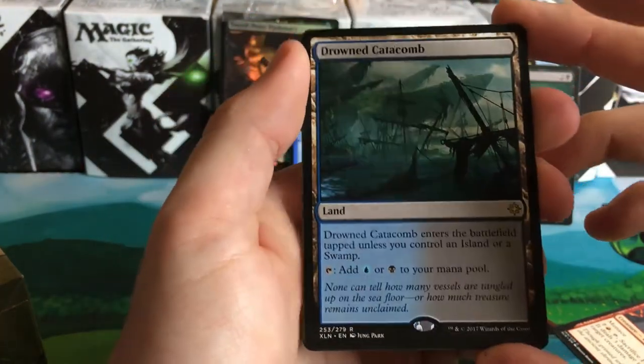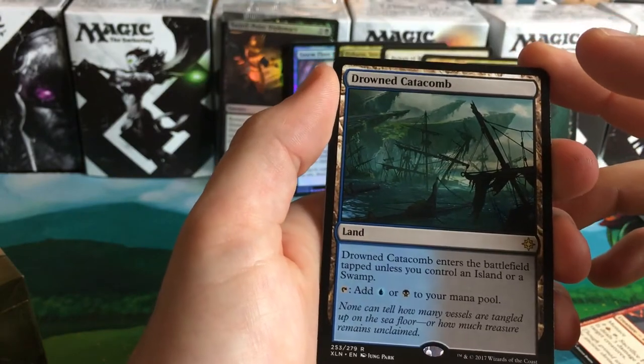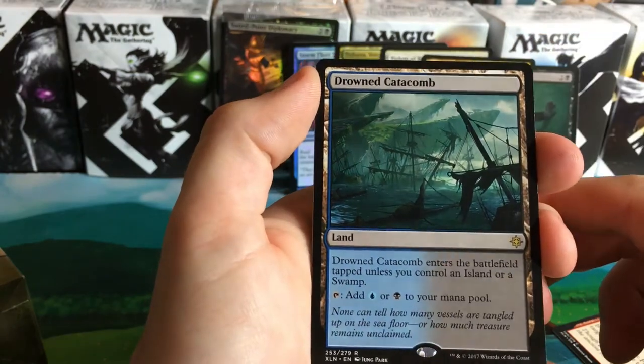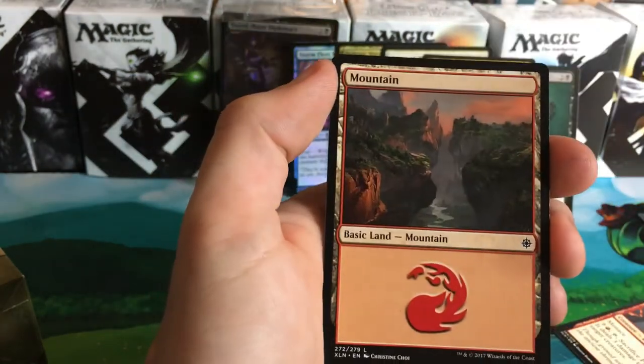I will take that though. I love the new art on these Buddy Lands — Drowned Catacomb, I love it, looks sexy. What do we got behind it? A mountain. I'm extremely happy with this pre-release kit so far. We got one last pack — if we can finish this off with like a Planeswalker...